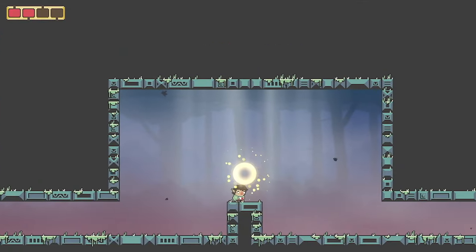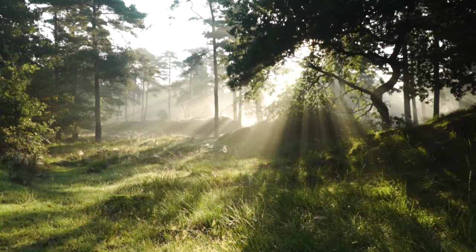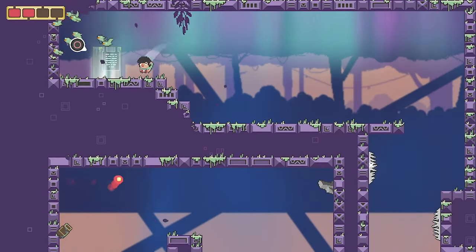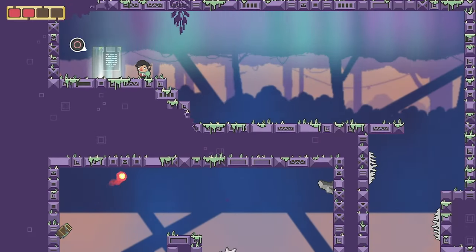God rays. God rays can improve literally anything. Even if you have an empty background, by adding god rays, the game feels more epic. So I placed them in areas I want to highlight, like lower stones.